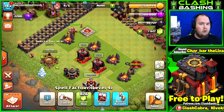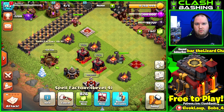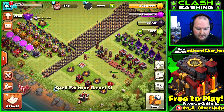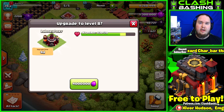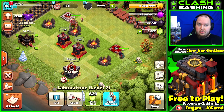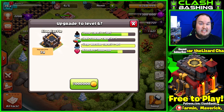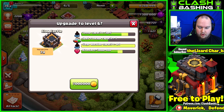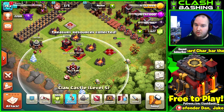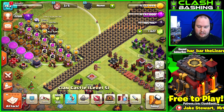Let's start on the spell factory - 3.2 million elixir. We get the clone spell unlocked, but mostly we're going for that extra spell capacity: we can now carry five big spells. Use that Book of Building on it so you don't have to sit out of war. Spell factory is done. Laboratory - same thing, get that going so we can get the new lab upgrades started. And the clan castle costs seven million gold - not only do we get to request troops and get the siege machine spot in war, we also get five more capacity.